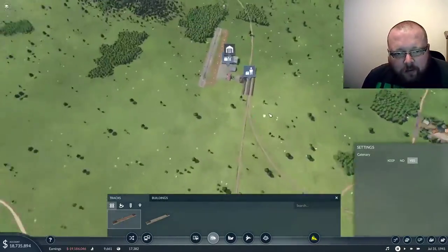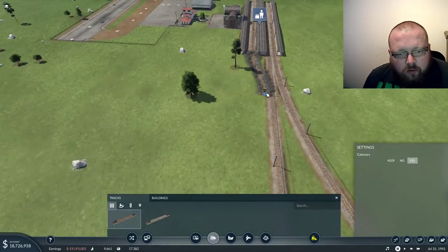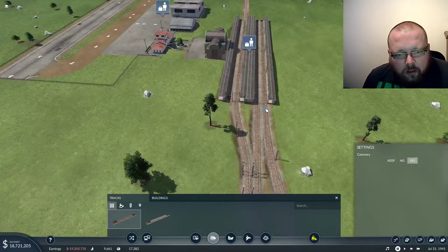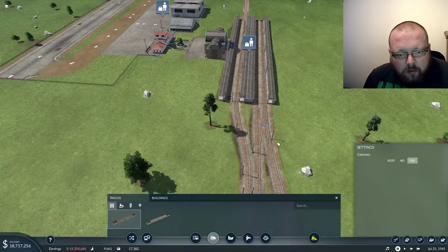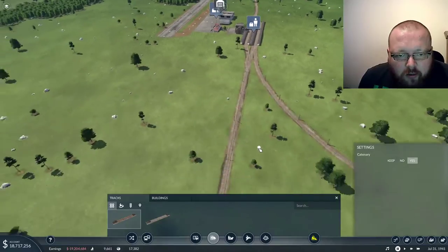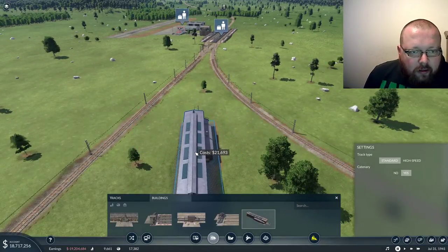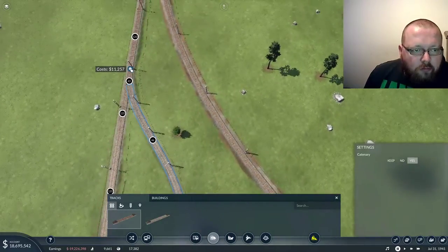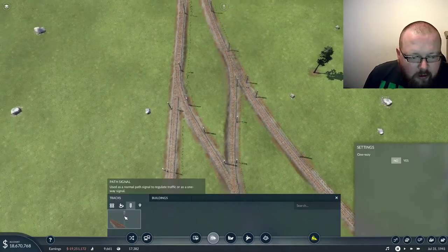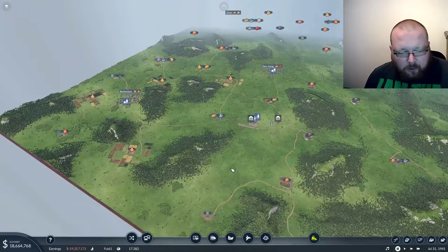Excellent — what we need now of course is a depot. If we run a very cheeky connection like that, there's no point in not connecting to that. Can we fit in a crossing here? We can't do it, so that determines the depot needs to be... actually, we're going to build it here. I think I can connect everything up there. What do you mean it's not possible? Of course it's possible — I have designed it, it must be possible. Excellent. So we now have a new part of the map and quite an interesting starting point.